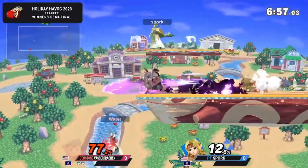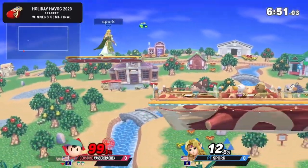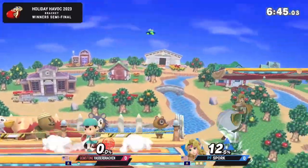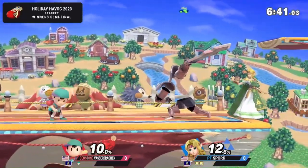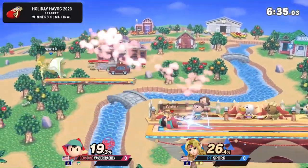PK Magnet absorbs the fire attack — it absorbs the fire. And he can use it as a tool to mix up his movement options and to put on pressure. It can't do much about Phantom, really. Phantom's a good way of covering a lot of Ness's approach options that a lot of other characters can't contest as well. If Phantom gets set up, it can deal with that pretty well.